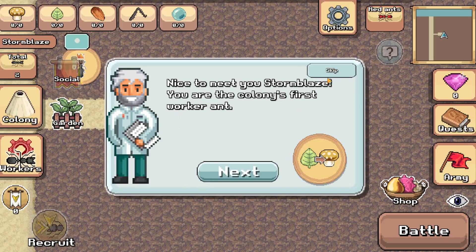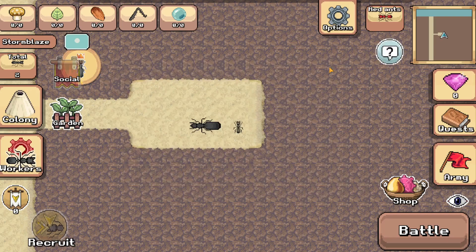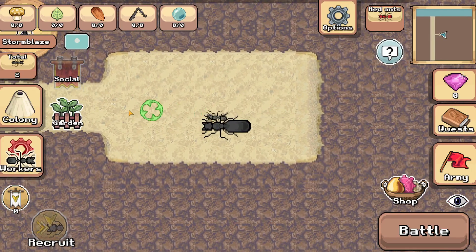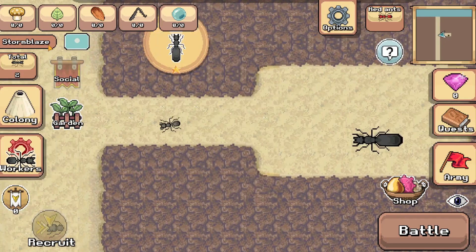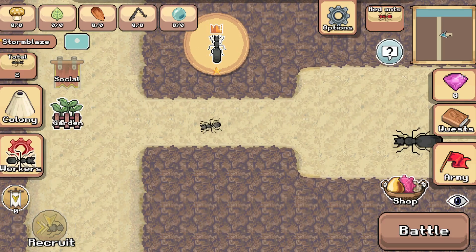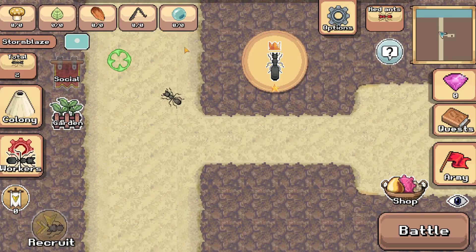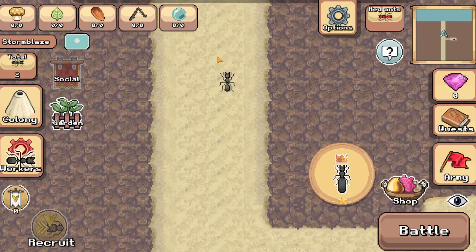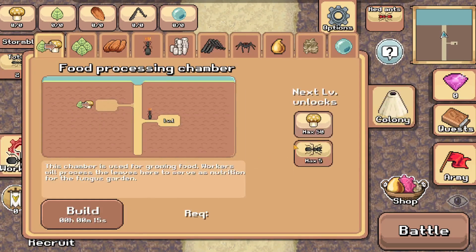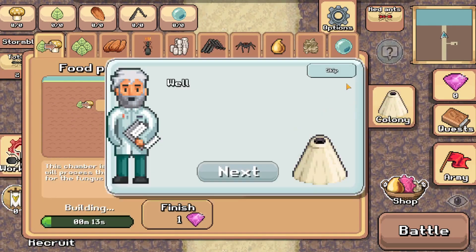We're just going to skip it because I know what to do already. So this is our queen ant — I'm going to think of a name for her. I put my name as Storm Blaze. I was going to put Storm Blazer but it didn't let me add the R because it was too many characters.